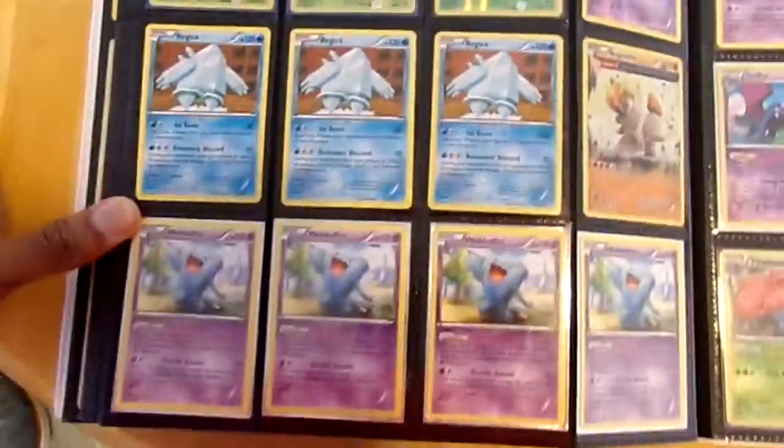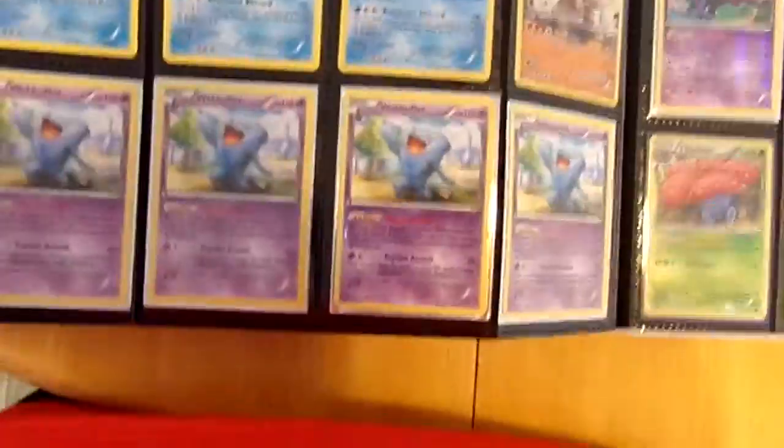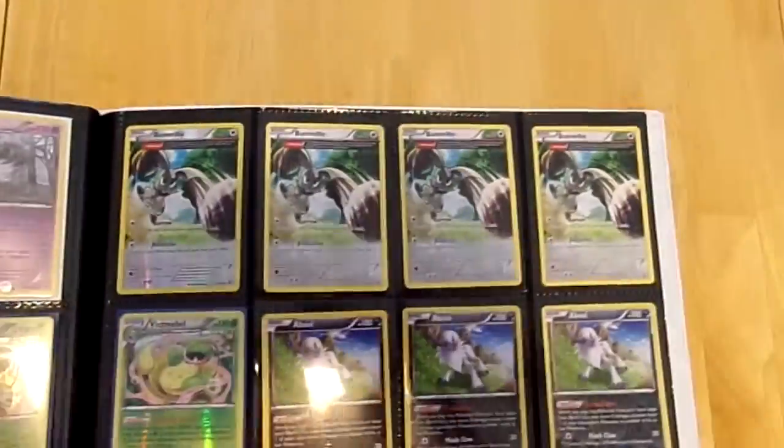There you go. First, Pumpkaboo — that holo — Venipede, the wild effects, got some Zubat, Fliploom, Trees, Crowbat. Reverse Evil Ball.